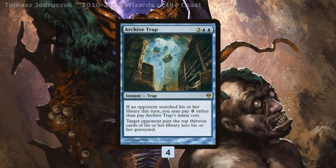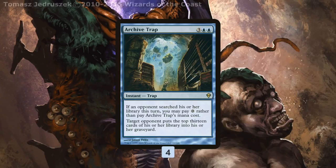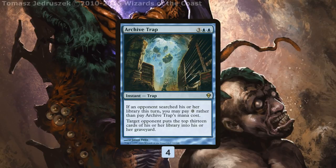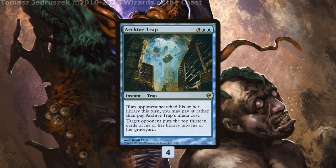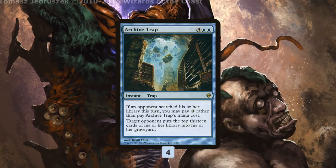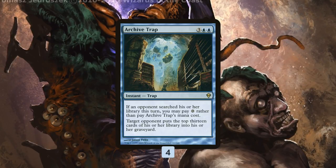Our good mill spells — the best one is Archive Trap, and this gives us a legitimate win on like turn three or four nut draw. We play Fraying Sanity, go to our opponent's turn, they crack a fetch. If we can Archive Trap twice, that's 26 cards milled, and if you double that up with Fraying Sanity, that's 26 more — that's the entire deck on turn three. We can also do crazy stuff with double Fraying Sanity and one Archive Trap. Plus, Archive Trap is just a really good mill spell. Lots of decks play fetches, some decks play tutor effects, so there are lots of ways to cast it for zero mana and mill 13, even without the doubling power of Fraying Sanity.